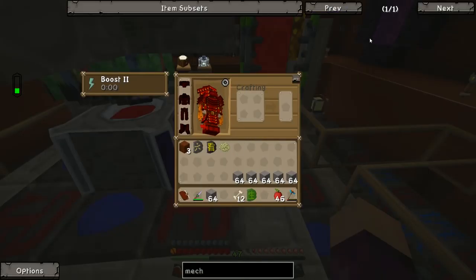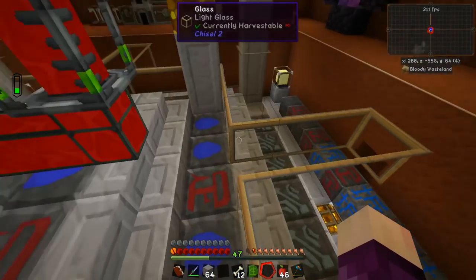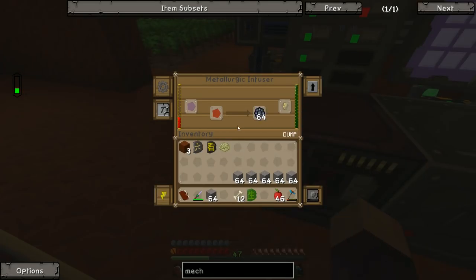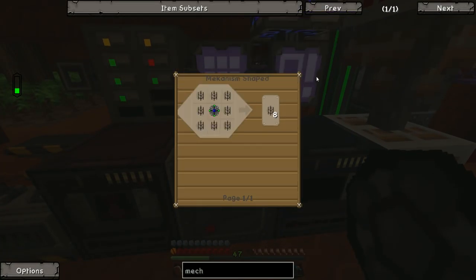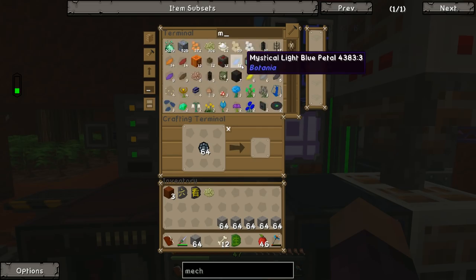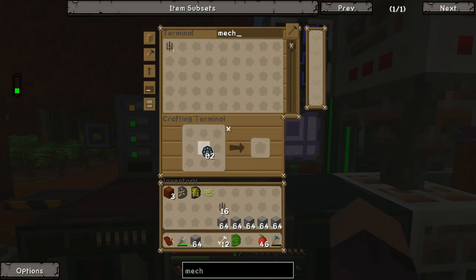The pipe before ultimate can only do 1,600 millibuckets per tick, so we need to make at least two or three of these elite pipes, and possibly replace all the pipes around here with ultimate pipes. Thankfully between episodes I made a bunch of enriched alloy. The recipe for ultimate mechanical pipes requires elite pipes around an atomic alloy. Elite pipes are advanced pipes around a reinforced alloy. Advanced pipes are basic pipes around an enriched alloy — so we need to work through all the stages one at a time.